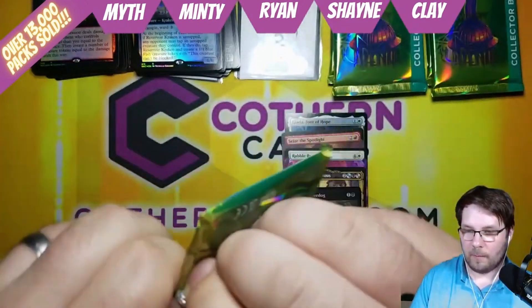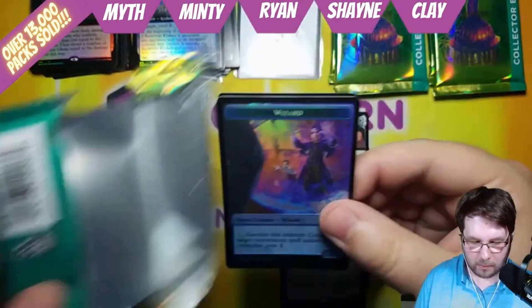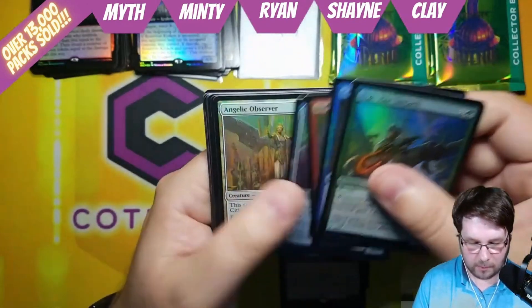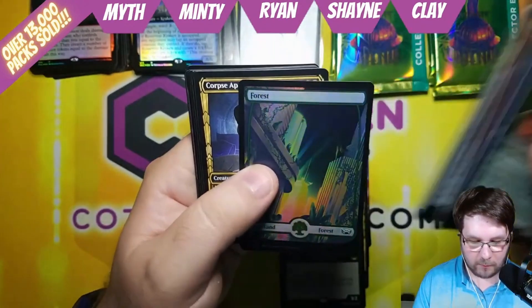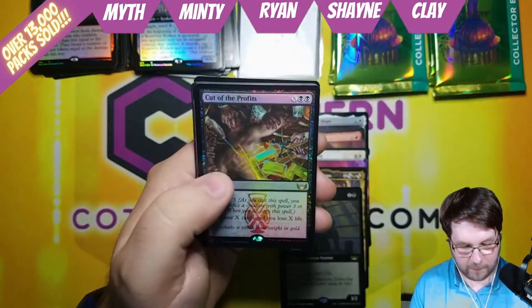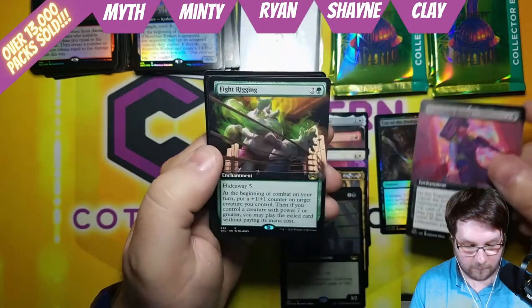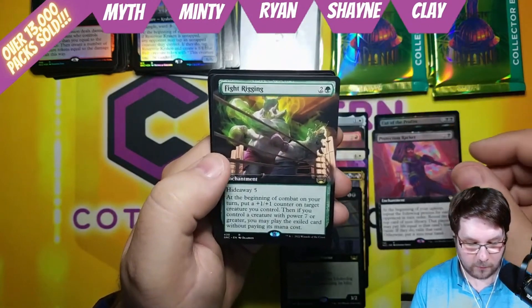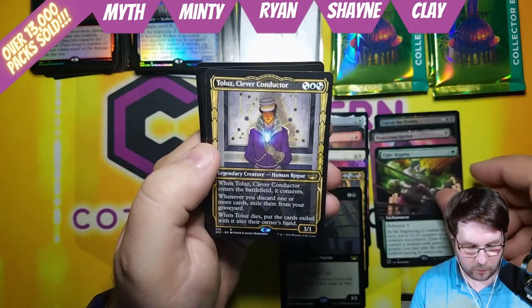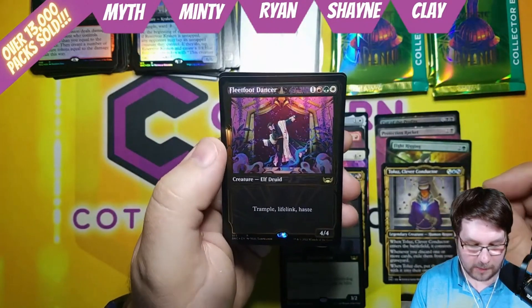On to the next pack — a Wizard in the back. No crazy commons or uncommons, foil forest. Three showcase cards starting out with Cut of the Profits for 2. Protection Racket Extended Art for 3. Fight Rigging Extended Art for 3. Toulouse Clever Conductor Showcase for 3. And a Gilded Rare Fleetfoot Dancer for 4, with a Cat Wizard token.